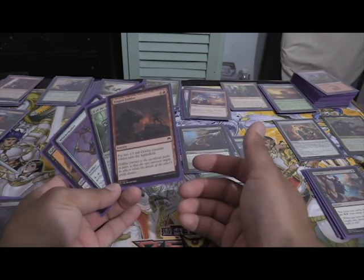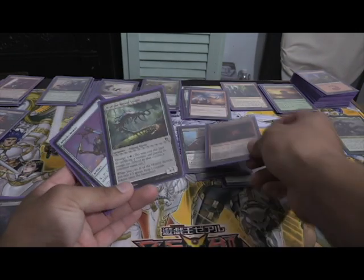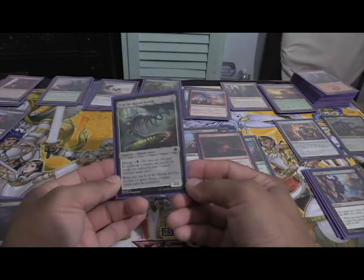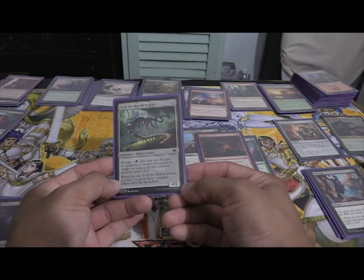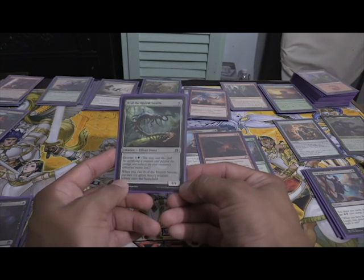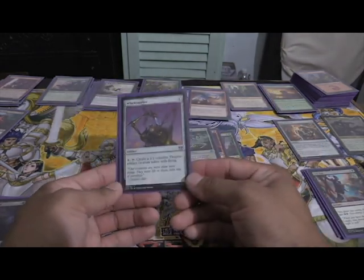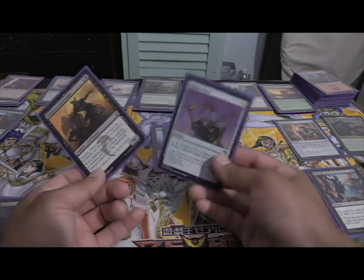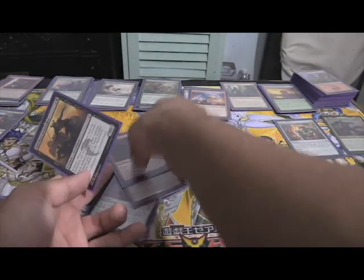Dragoon Fodder for one black and one red puts two 1/1 red goblin creature tokens onto the battlefield — more tokens to sacrifice. It of the Horrid Swarm is an 8-mana colorless Eldrazi insect with emerge six and one green. You can cast it by sacrificing a creature, with the emerge cost reduced by that creature's converted mana cost. When you cast it, you put two 1/1 creature tokens onto the battlefield. Whirlermaker is just a three-mana artifact — pay four and tap it to create a 1/1 colorless thopter artifact creature token with flying, which feeds into Underhanded Designs and other sac outlets.